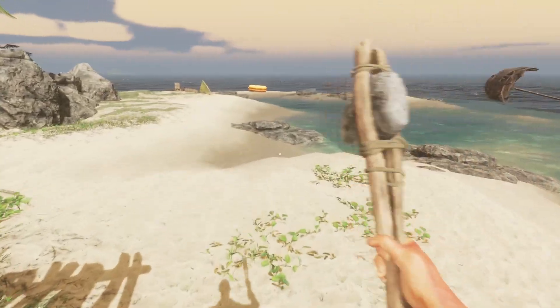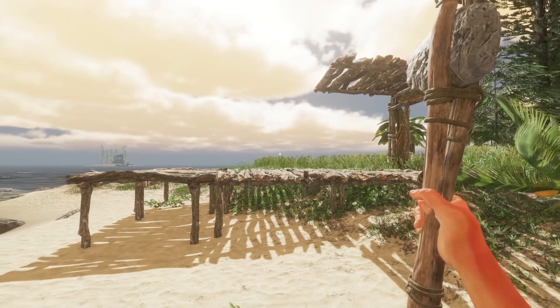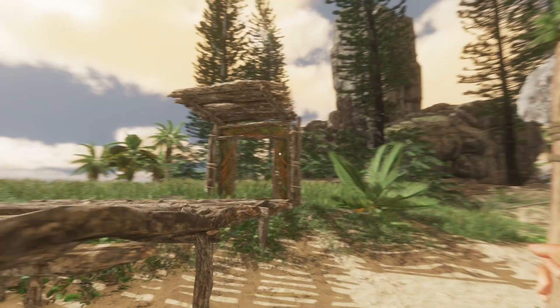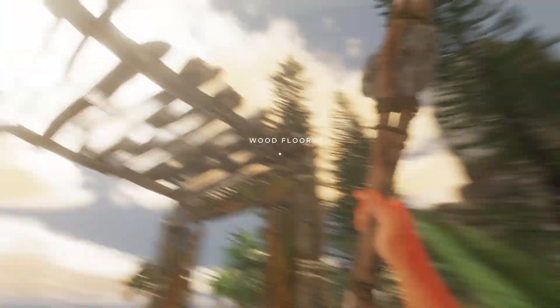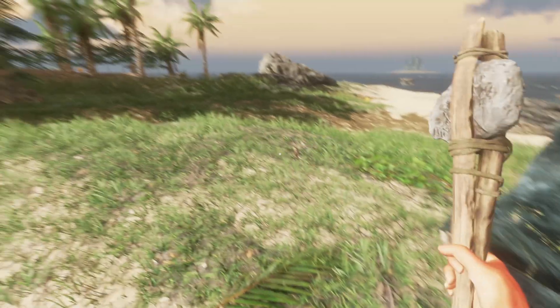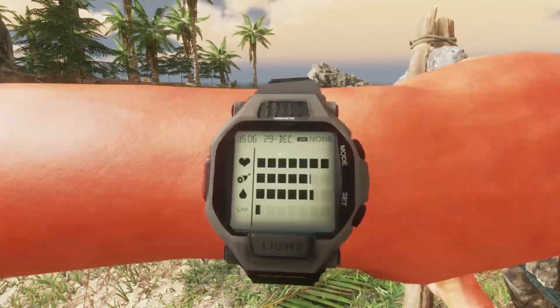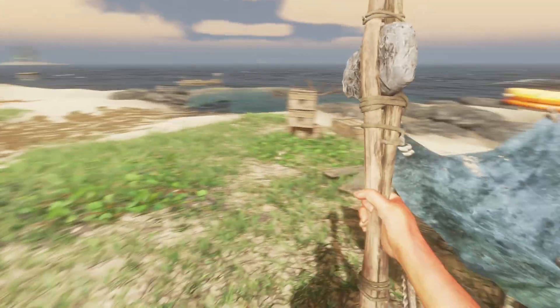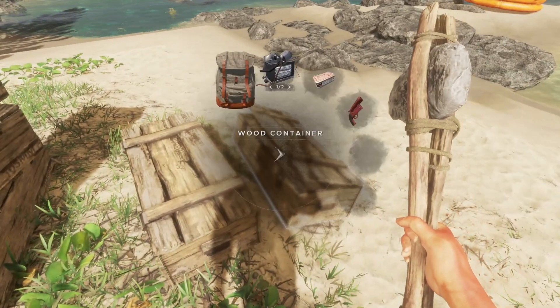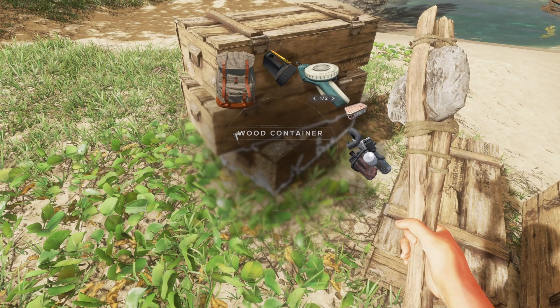All right, we have a decent setup here. Base tour — we've got the foundation, we've got the door, we've got the roof. Haven't got any water here, I need to sort that. I don't know what SPF is — I'm gonna have to look that up. I also got rations.